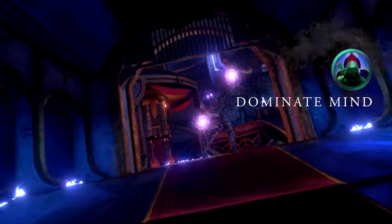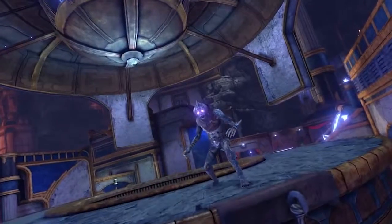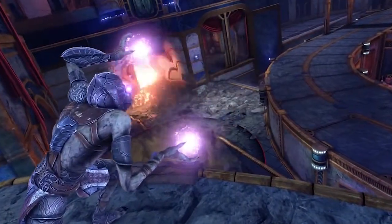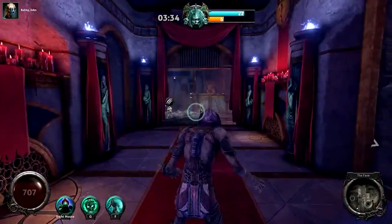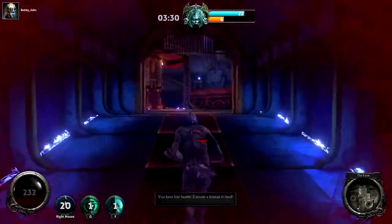Using the Dominate Mind power, the Deceiver can focus his gaze on a human target and take over their mind. This process damages the human immediately and continues to do so while controlling their movement for several seconds. If the Deceiver receives damage himself, however, the spell is broken.